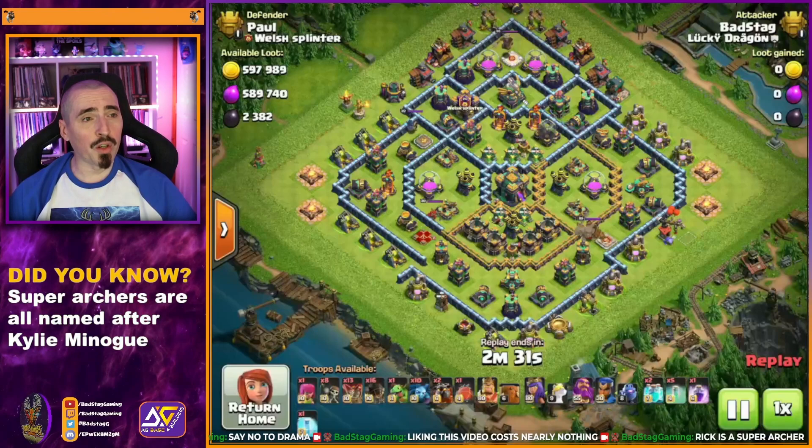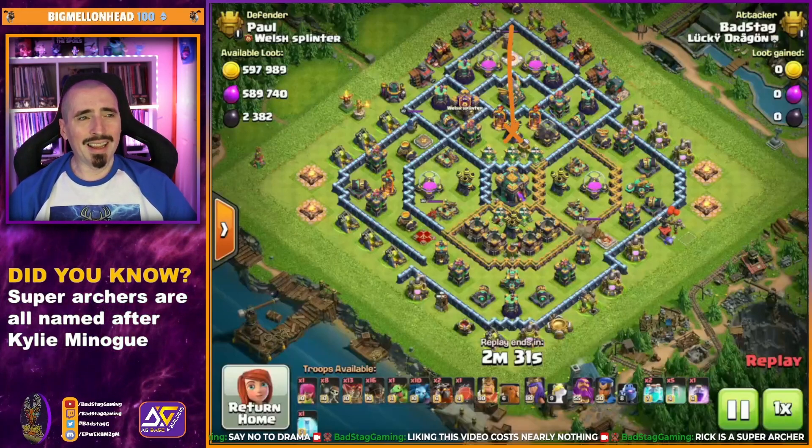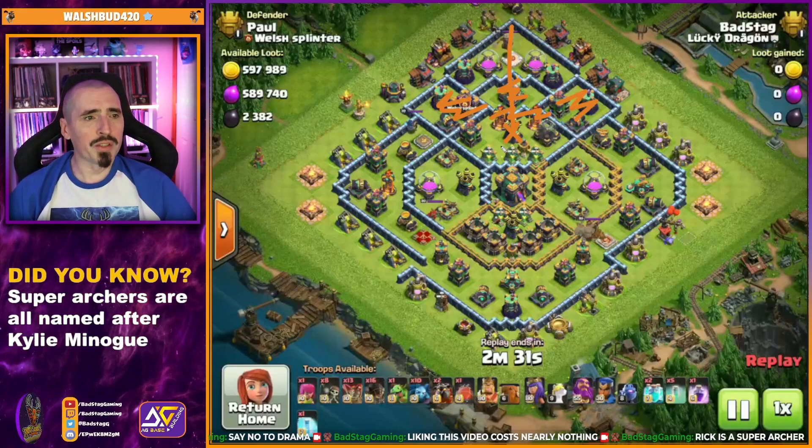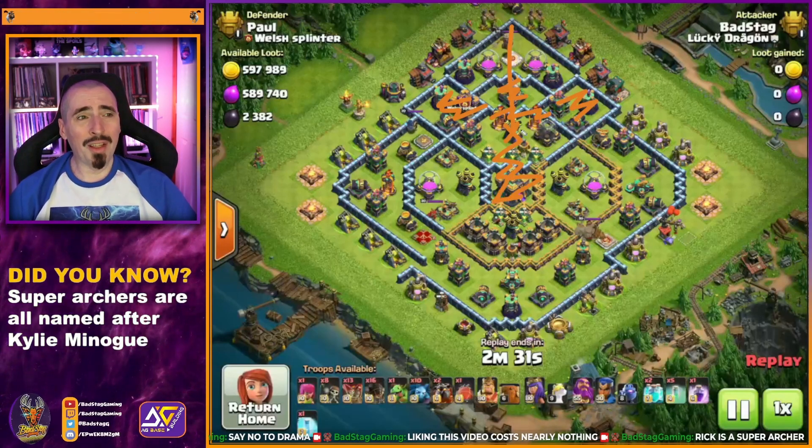If we look at the damage we can get: if we drop the Superarcher Blimp coming in from 12 o'clock, we can get it the whole way through. Dropping it here, we can get the Eagle, the Infernos, probably the CC, the Wizard Tower, the Cannon, and we can even get the Town Hall. That is a lot of stuff to take down just with the Blimp itself.